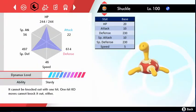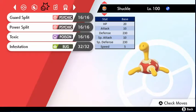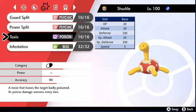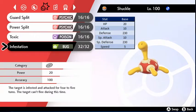Let's start with Shuckle's stats first — and yes, you're reading these correctly. Shuckle is the most defensively bulky Pokemon in the game; the defense and special defense numbers are massive. It also has the ability Sturdy, which is a built-in focus sash, allowing it to live a one-hit KO with one HP to ensure that it gets its supportive move off. In combination with a Mental Herb to avoid Taunt, we have a very good chance at setting up our Chansey using Guard Split, Power Split, Toxic, and Infestation.